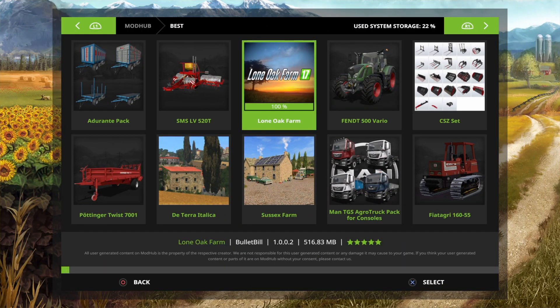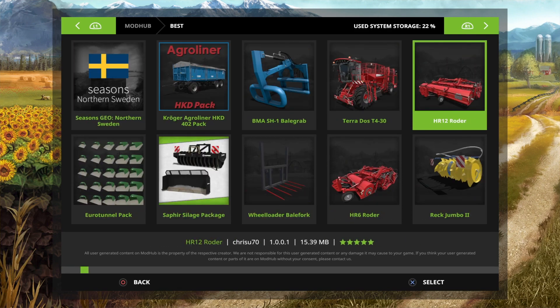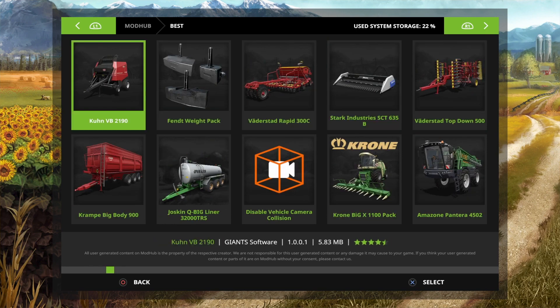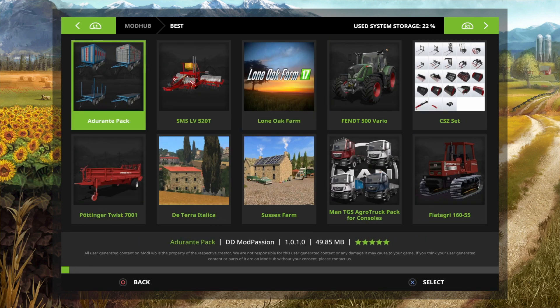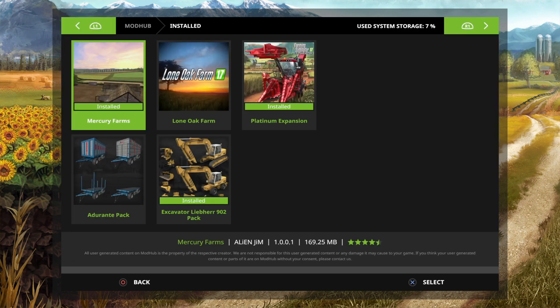Right, so that's installed. As you can see there is a huge list for FS17 — loads and loads there. But the downside with FS17 is you can't lease anything, you have to buy everything, whereas on FS19 you can lease. So we come back to the main page and now we click on 'Installed'.